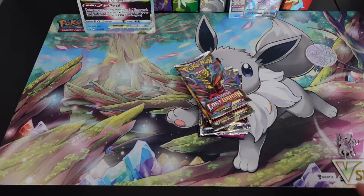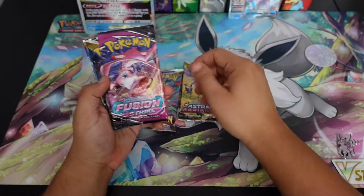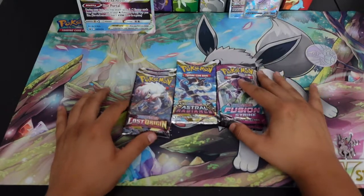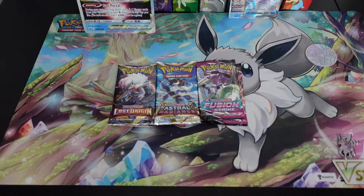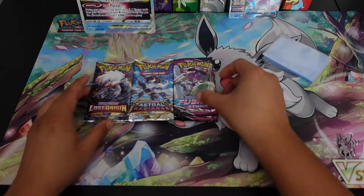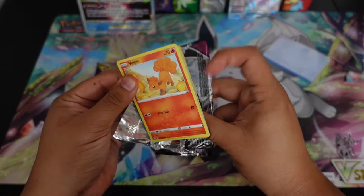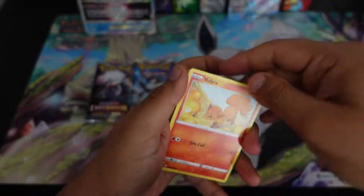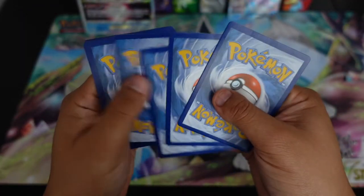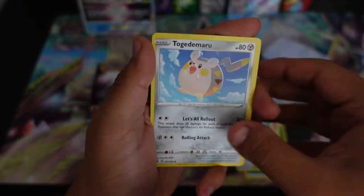All right, we have six packs - one Lost Origin, one Astro Fusion, two Lost Origin, two Astral. Okay, two of each. I'll put my lucky sleeves back here and let's get into these hits. We'll start off with Fusion Strike. Hopefully you guys are gonna be picking some of these boxes up - let me know how you do, let me know if you get any alternate arts, because that's what we're all hunting for.